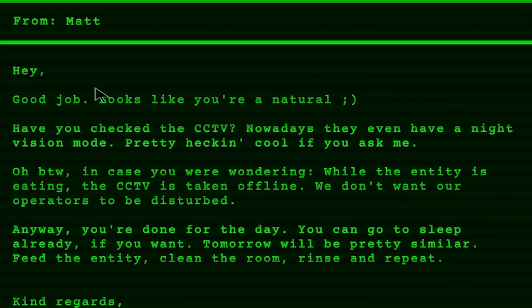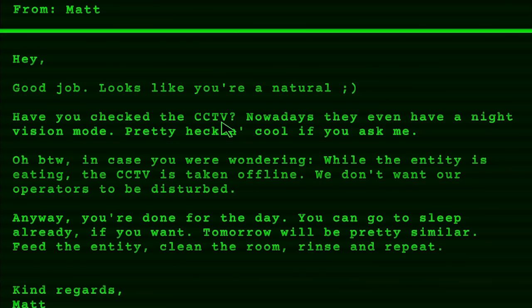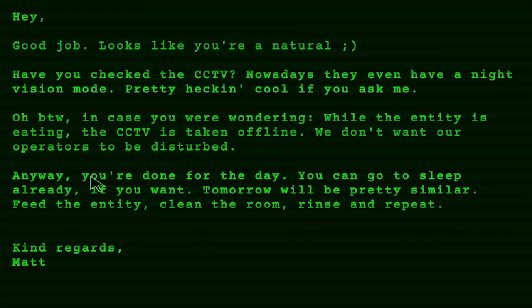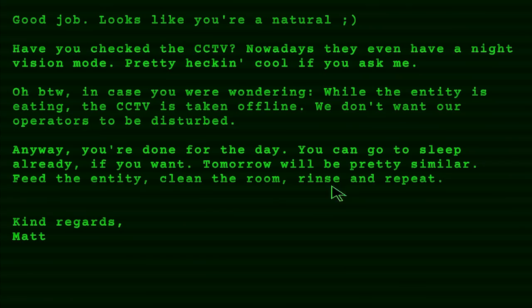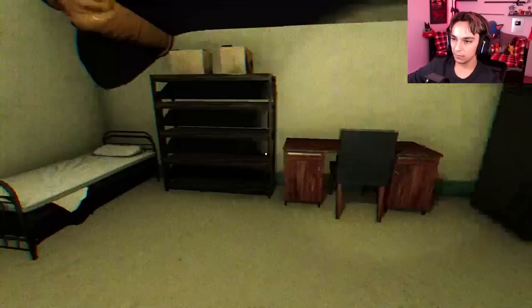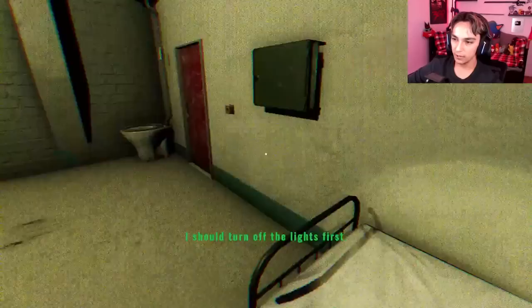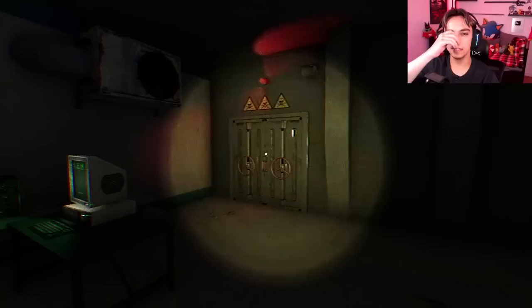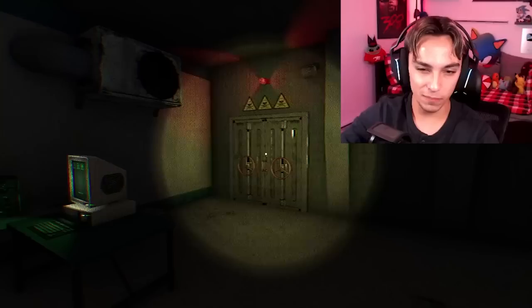Bro is locked in. New email from Matt: 'Hey, good job. Looks like you're a natural. Have you checked the CCTV? They even have a night vision mode — pretty cool. By the way, while the entity is eating, the CCTV is taken offline. We don't want our operators to be disturbed. Anyway, you're done for the day. You can go to sleep. Tomorrow will be pretty similar — feed the entity, clean the room, rinse and repeat.' Also, why does the entity just have access to my room? I feel like that shouldn't be a thing.